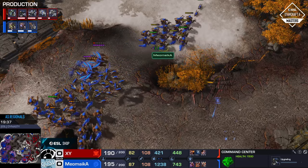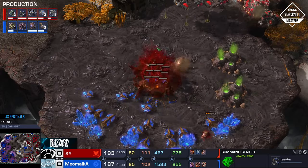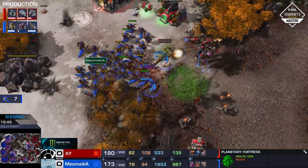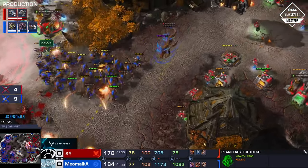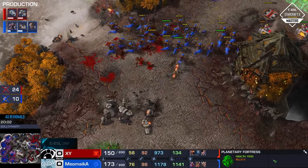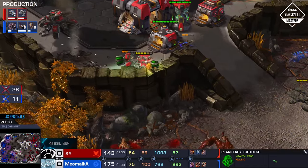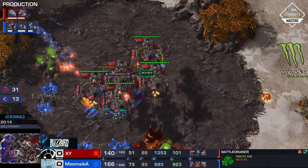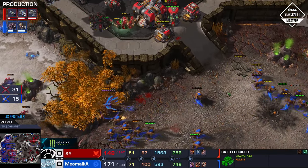XY has lost four BCs in total in this game. But that's the problem with the Hydras — they're not really that powerful against Battlecruisers in the first place. And assuming XY micros the units correctly, he shouldn't really be losing that many of them. Another small little jump this time around for a Thor. The Hydras do find an angle. Obviously XY has been focusing his defenses on that base in the bottom right-hand corner of the map, and un-sieged tanks are not that great against Hydras. What an absolute mess.